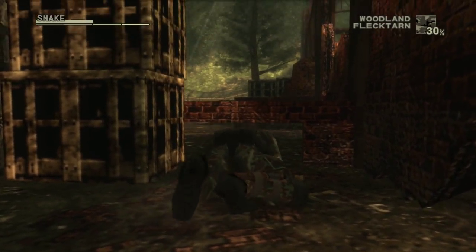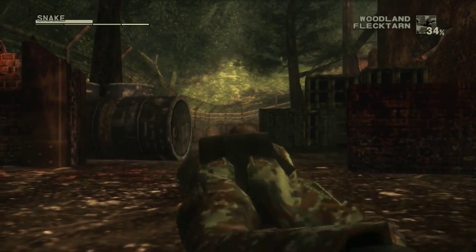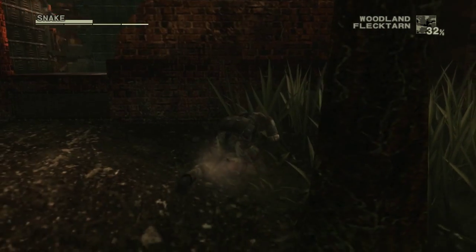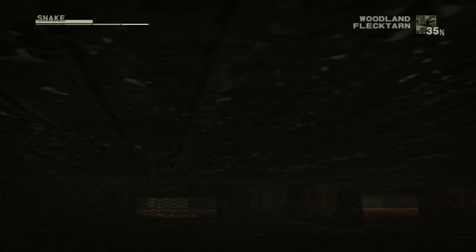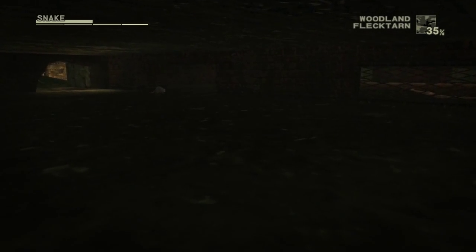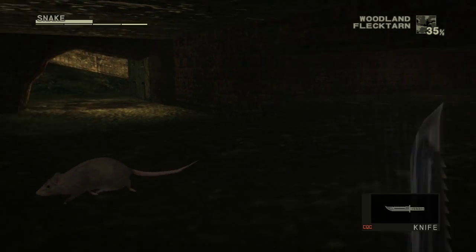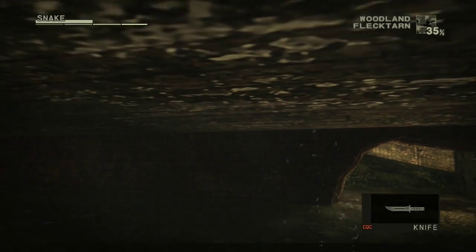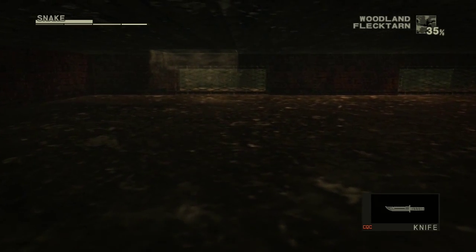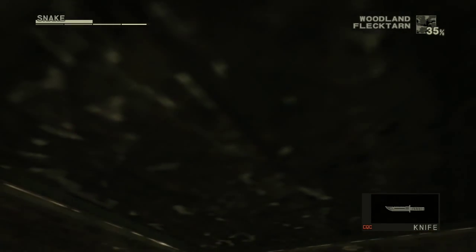You can crawl around underneath the building too - over here there's a little opening where you can go crawl underneath. There are a couple of animals down here - a snake over there and a little rat to the left. Can animals fight each other? No - so you can't orchestrate a fight between the rat and the snake. You can't kill the rat though.